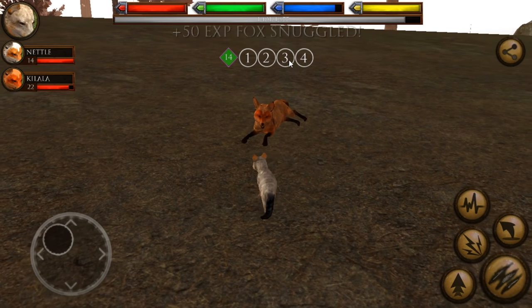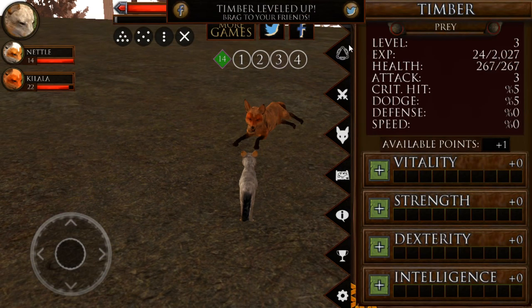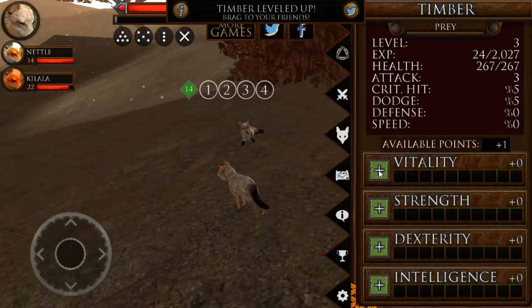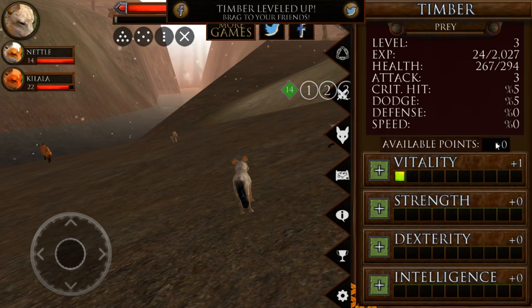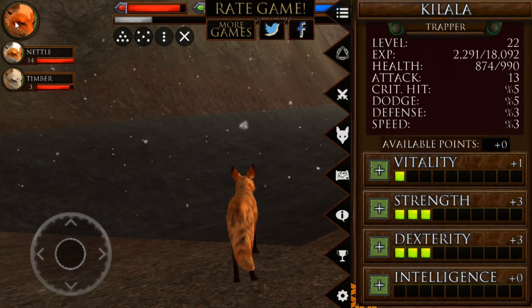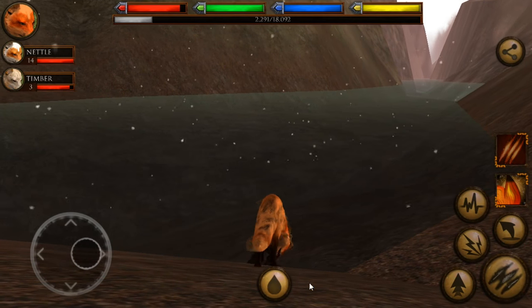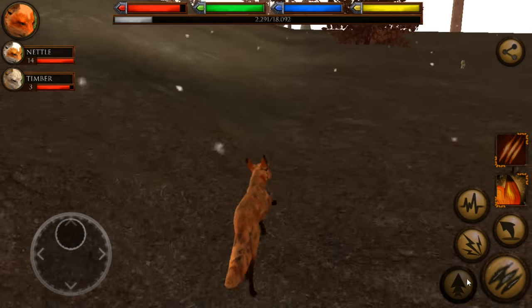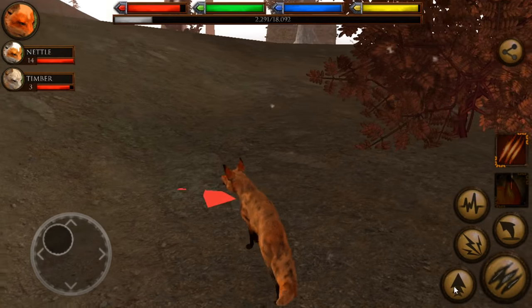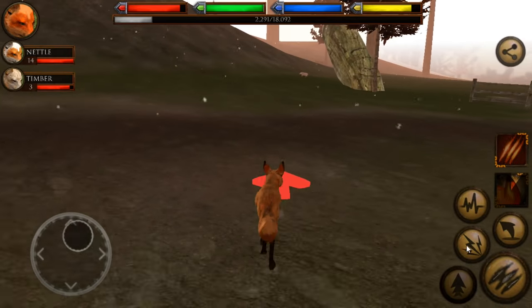We're about to level up — let's snuggle with mom. Level three, fantastic! Timber, you're already getting there. I think we'll increase his vitality because I want him to have lots of health and be super strong. Then Keelala is going to come over and get something to drink. I'm so grateful to all of you who suggested this. Let's see where the next bit of food is — I love how we can sense where animals are with this ability.